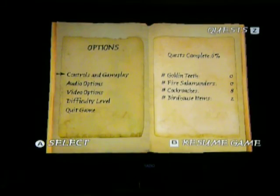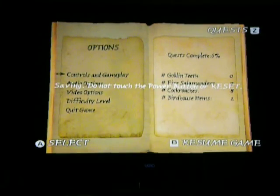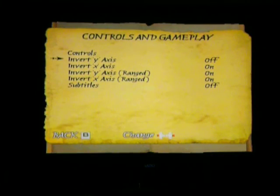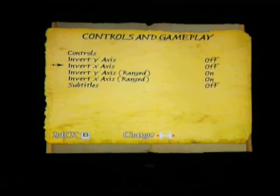I need to go to settings. Control. Invert Y-axis. No. Subtitles I don't need on. I don't know if that helps at all, but let's turn. Okay. Remove the control camera. So I can't change the controls. I'm so dead.